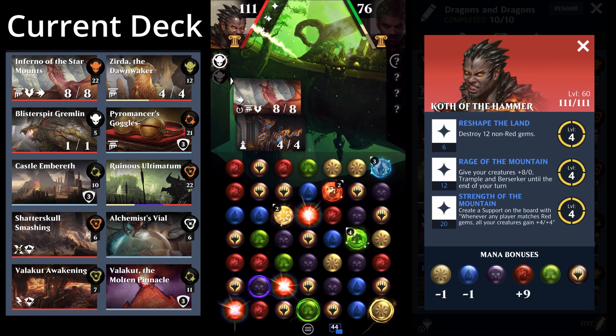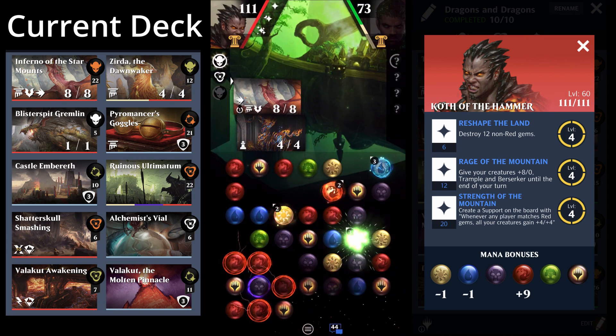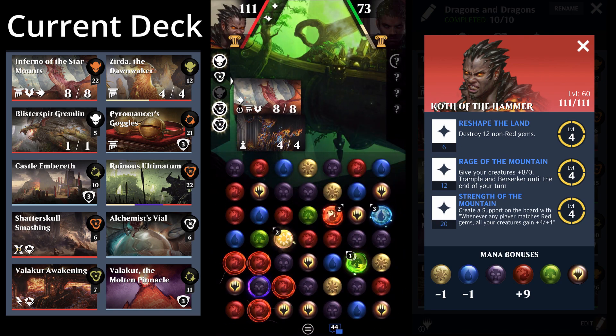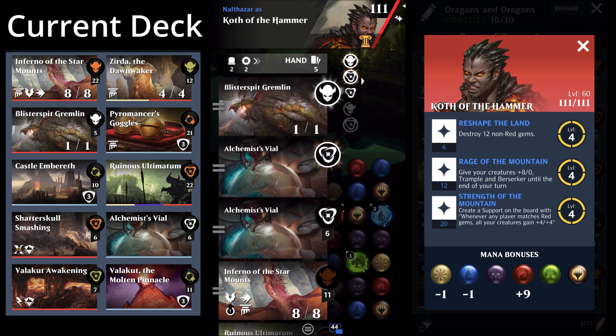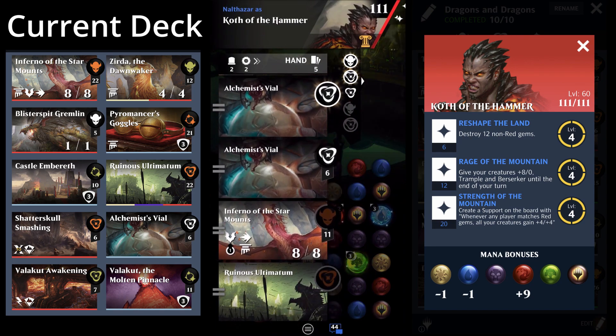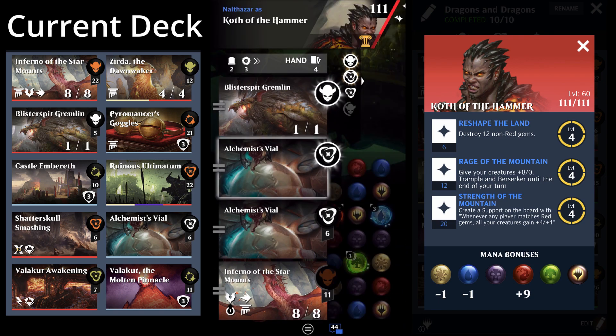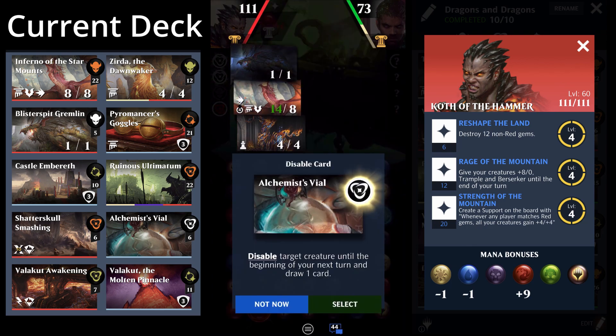This is definitely my favorite of the decks with the Star Mount. It's a very flavorful deck — not the best deck you can use the Star Mount in, but really fun. This is my Alchemist's Vial deck. I play the Blister Spit Gremlin first so it will pop activated gems for each spell I play. I'm running as many different cards that can destroy gems in the uncommon range as I can. I'm going to take that red-into-black match and get all those sweet level-ups for my Star Mount.